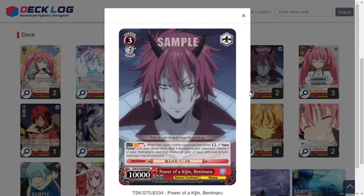Two copies of Power of a Kijin Benimaru — a 3/2/10k. When the battle opponent becomes reversed, if New Power (the other standby trigger) is in your climax area, deal 4 damage to your opponent and choose one of your characters to get plus 1 soul till end of turn. Being able to go on-reverse and try to burn for 4 with no other cost is really nice. You can typically pull this off at level 2 or something, but this is probably going to get dropped for the other level 2 Benimaru coming out since it's a better standby combo.